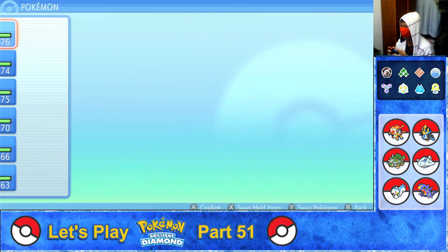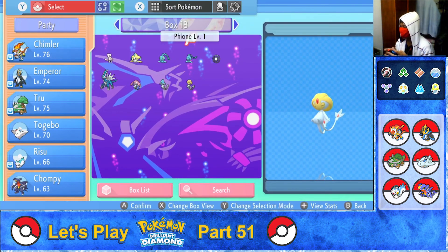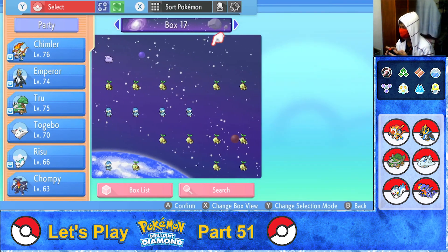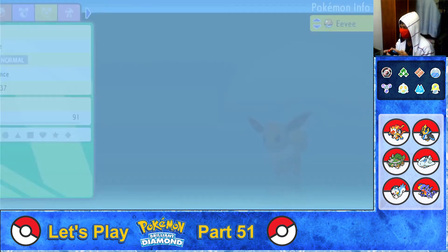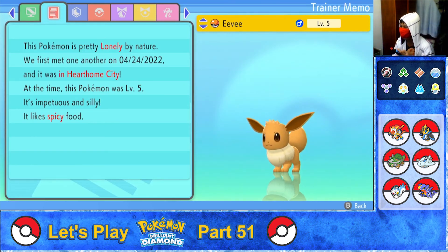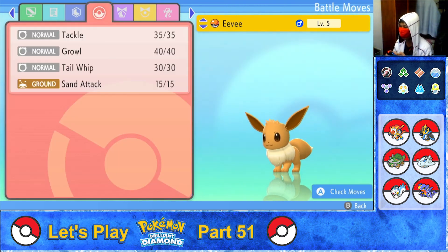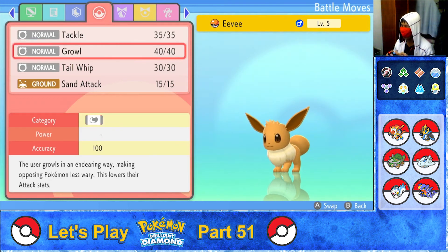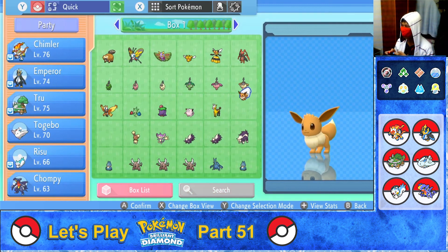Let's check out the brand new Eevee. Box one — there's Eevee. Lonely nature, impetuous and silly, likes spicy food. Superior physical attack, inferior physical defense. Ability: Adaptability — powers up moves of the same type as the Pokémon, meaning Normal-type. Moves: Tackle, Growl, Tail Whip, and Sand Attack. Let's move Eevee over.